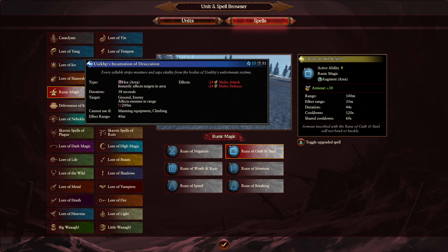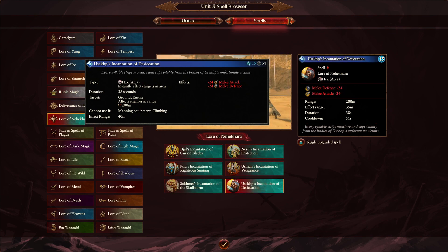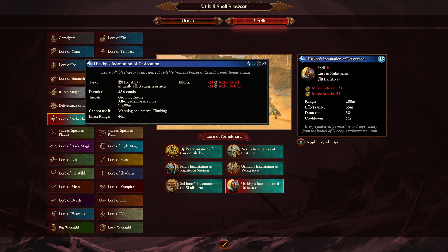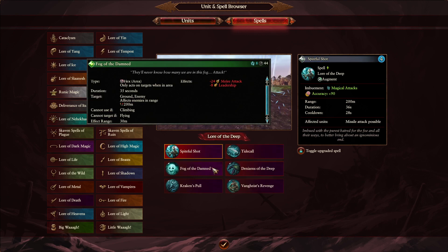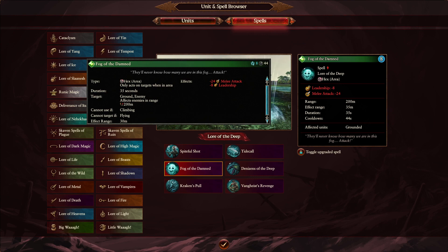Next is the Incantation of Desiccation from the Lore of Nehekhara — the debuff spell goes from 40 meters down to 35, just losing 5 meters on its effect range, same Winds of Magic. Fog of the Damned from the Lore of the Deep is pretty cheap at 8 Winds of Magic for negative melee attack and negative leadership — so you're going to try and crump opponents quickly. Actually, I do beg your pardon — this one is actually 30 meters going up to 35 meters. It's a buff. Surprised this was only 30 meters before, but it's nice to see it levelled out — the first Law of the Deep spell getting buffed.